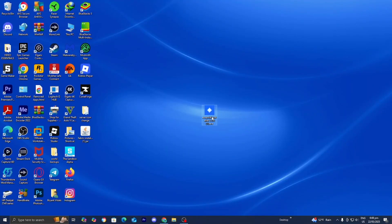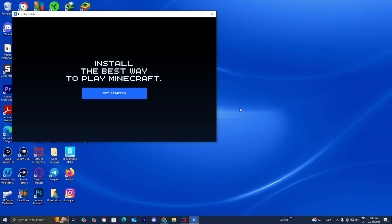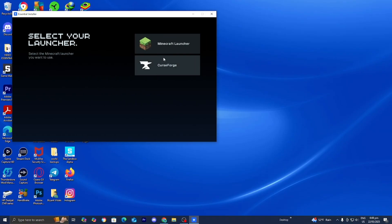Now, all you want to do is double-click on the EssentialInstaller.exe file. Go ahead and double-click, then just wait for a menu to appear. Once it does, press on Get Started.